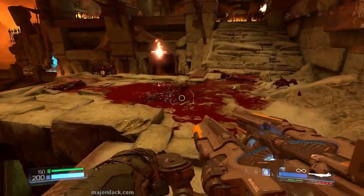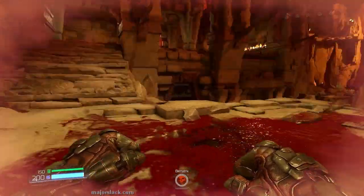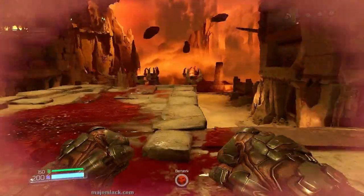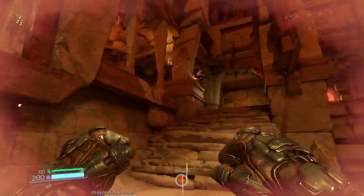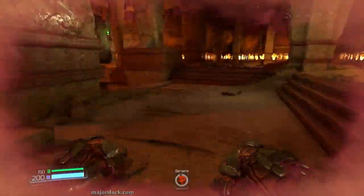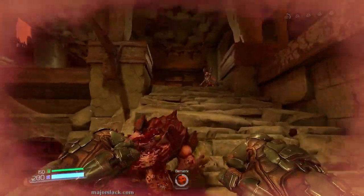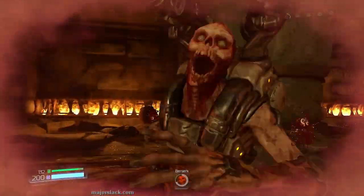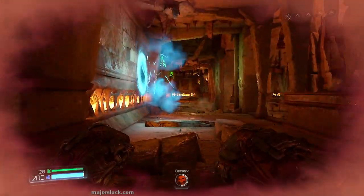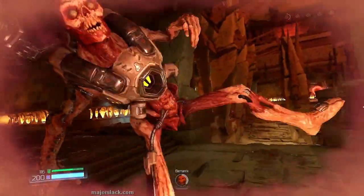Whack the summoner, and then go for the Berserk power-up. I like to get that summoner right away — there's one or two more. Then just go ape with the Berserk power-up, going after the big boys. If nobody spawns, what I usually like to do is go back through the portal — that gets everything going. Enemies start spawning on that little platform there. Going for Revenants, Hell Knights, Pinkies.